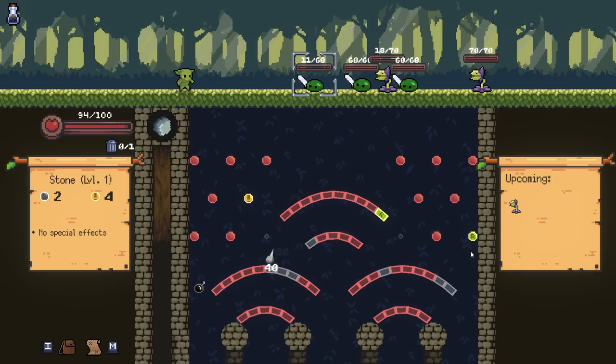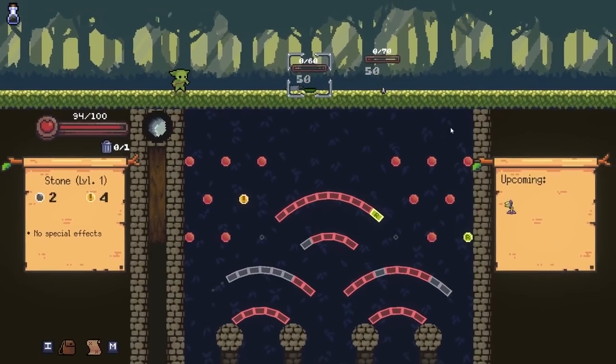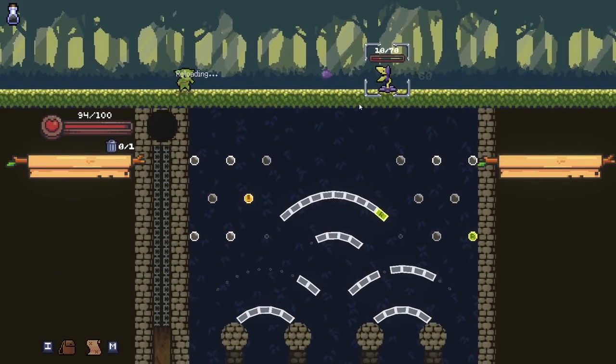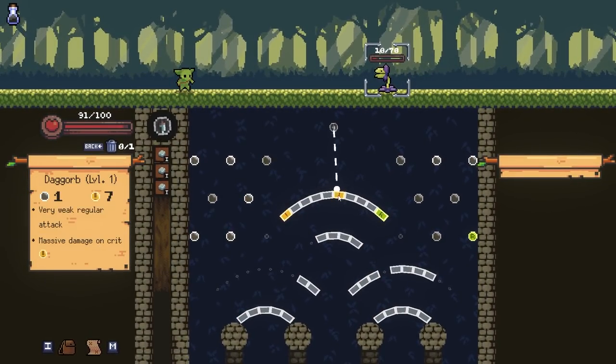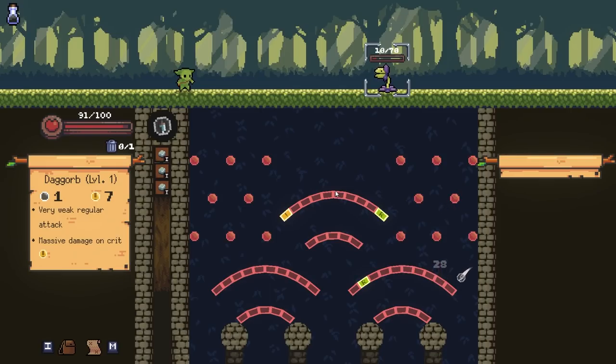Maybe two bombs? There we go. Boom - good strats. Bombs do about 50 damage. We almost cleared the board. Bombs will do about 50 damage to everything that's on the board right now - an AOE attack, perhaps. Pretty important early on, as you get through the worlds, people get very high health.